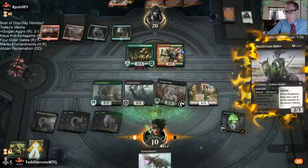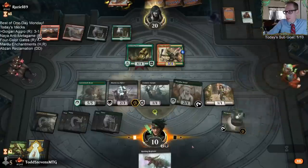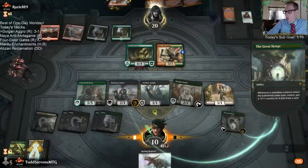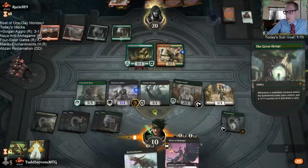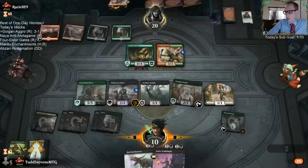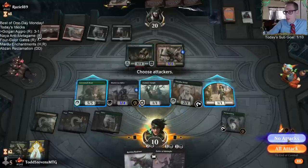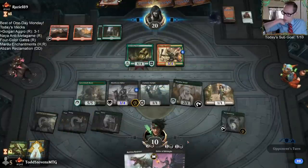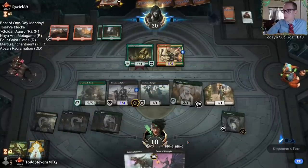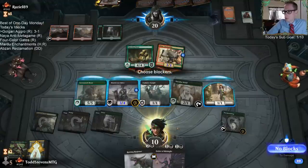I'm going to get the 3-4 lifelinker in play instead of the 8-7. The other problem with the 8-7 is I draw a card for playing it and then I have to just discard it. So we would've drawn this Order of Midnight and I would have to discard it. But Order of Midnight is a pretty valuable card to have.